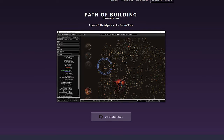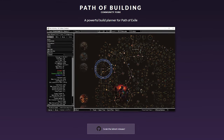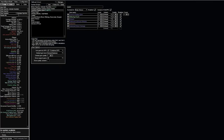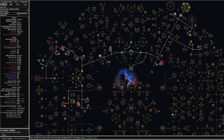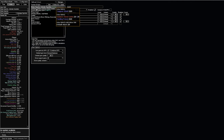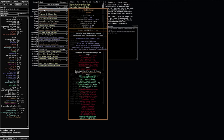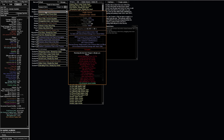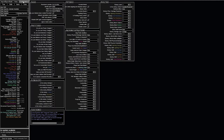In order to use pretty much any build guide these days, you're going to need to download and install an application called Path of Building. Like Awakened PoE Trade, this program is not against the terms of service of the game, as it is an entirely separate, standalone, open-source, community-created application that is essentially a character build simulator that lets you customize gear, skill gems, passive trees, and really accurately calculate how well your character will perform in a variety of in-game situations. It's also what every build creator worth following uses to build their own characters and share their builds with others. The link for the application is down in the description.